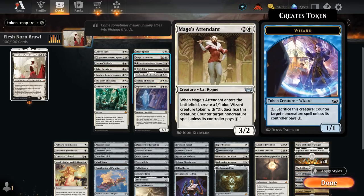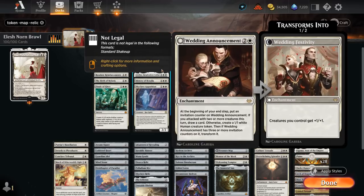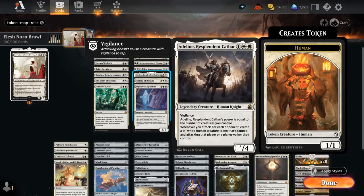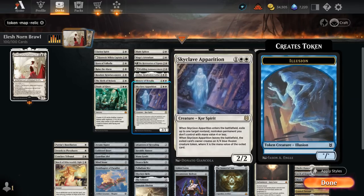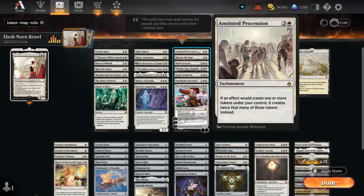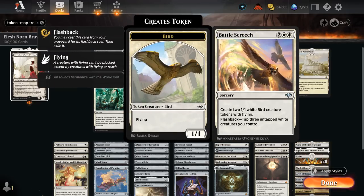The Attendant makes a Wizard token that can help us counter non-creature spells. Restoration can also help hit our land drops, eventually transforming into Architect. Wedding Announcement is of course very powerful, making 1/1 tokens and eventually transforming into the Wedding Festivity. Adeline is also very powerful, making additional 1/1 humans. We've got History to make some 2/2 knights with Vigilance, eventually giving our knights +2/+1 until end of turn. Skyclave Apparition is just good removal. At 4 mana there's Anointed Procession to double the amount of tokens we generate. Release the Dogs will make 4 1/1 dog tokens for 4 mana, a pretty efficient rate. Battle Screech we can cast and often flash back in the same turn, making a whole bunch of Flying Birds.